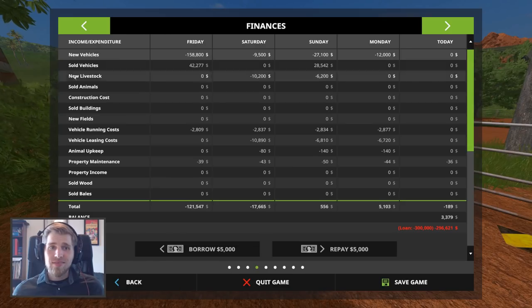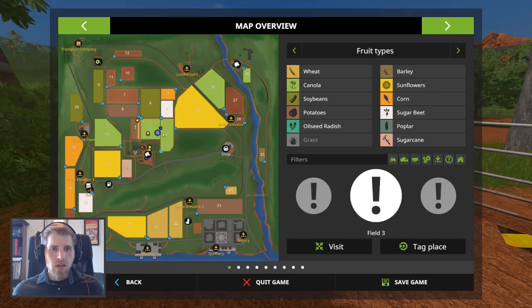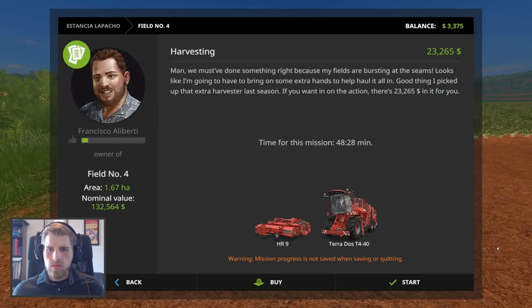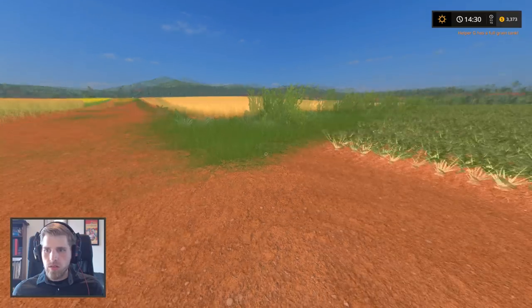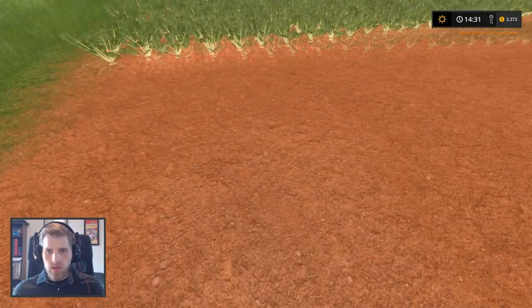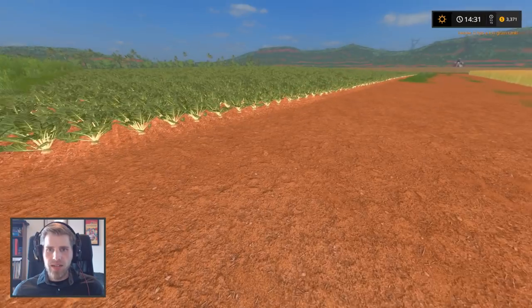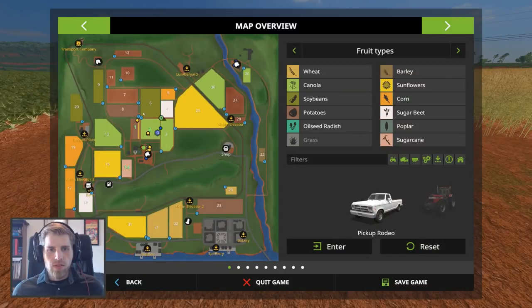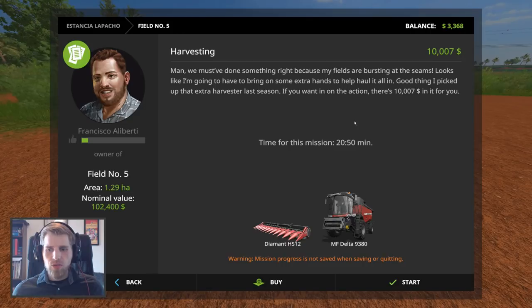We can do a mission — maybe we can find a good mission to do, we haven't done one of those on camera. Should we harvest for this guy? That is a lot of money. I feel like I'm in the wrong field. This is going to take like 45 minutes so we're not going to do that at all. Let's go to field five — still, it's just too much time.